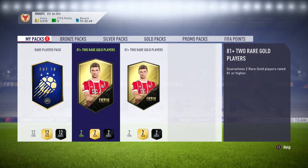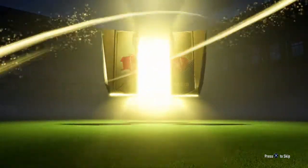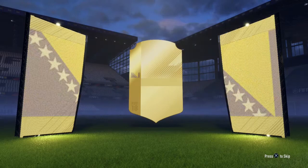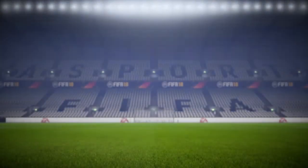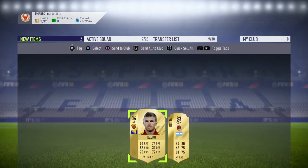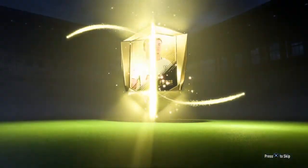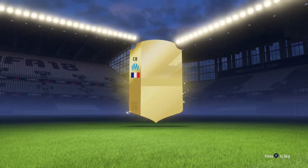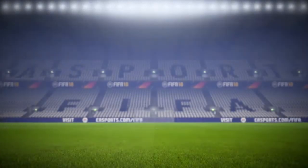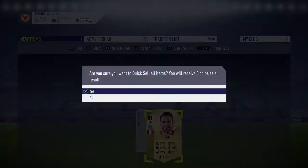Hopefully EA can give me something good. That's a billboard! Who is it? That's Dzeko. I mean, I like that pace — 64. No. He is useless here. Next 81-plus pack, be better than the last one, please. No billboard — fucking Rami again. Fucking bullshit. I get to discard the prick now. You could fuck off.